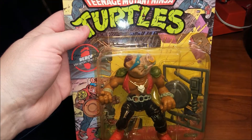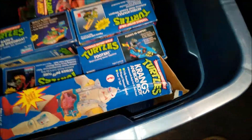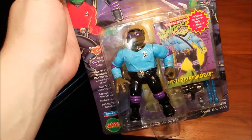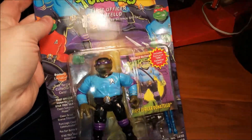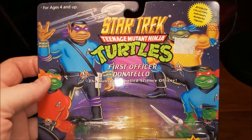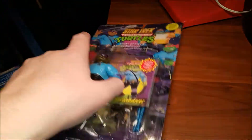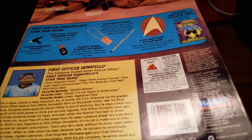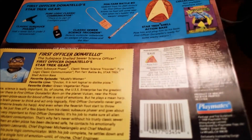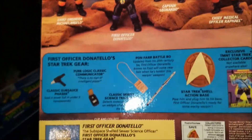There's another Bebop — you can see a more detailed version of me showing you Bebop in the first action turtle video. Here's where we're getting into lame city, unless you like Star Trek — First Officer Donatello. I'll show you so you can see it, because that's what this video is for. Some completionists would have to have this. I thought I was a completionist at one point, but not anymore.